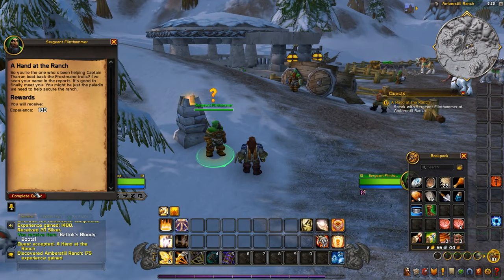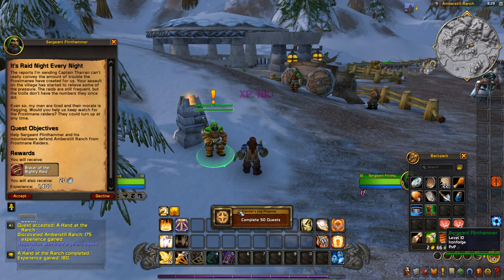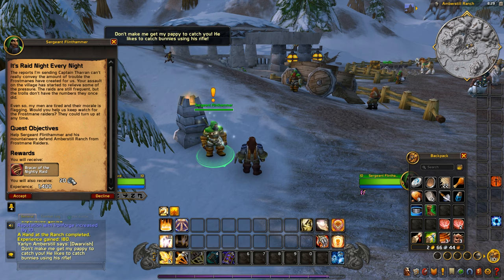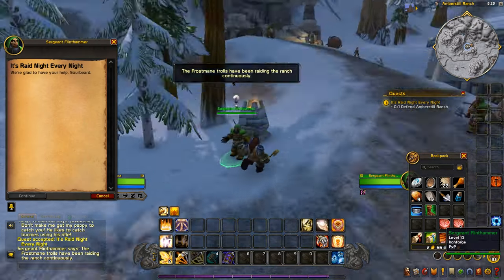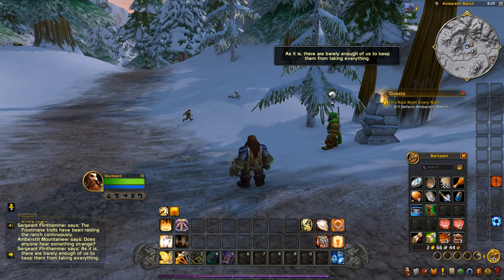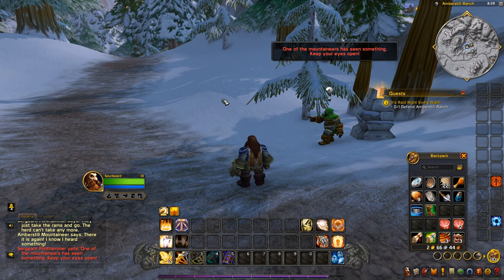At the Amber Still Ranch, Sergeant Flint Hammer greets us: 'You're the paladin helping Captain Theron. It's good to finally meet you — you might be just the paladin we need.' Fifty quests completed. The raids are still frequent, but the trolls don't have the numbers they once did. He asks us to help keep watch for Frostmane raiders. There's also a report that the herd is missing two rams stolen by a beast named Vagosh, and we need to recover six stolen rams from Tundra Hills using /whistle.